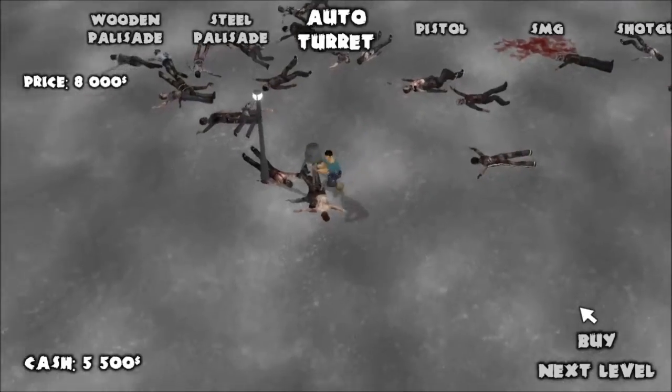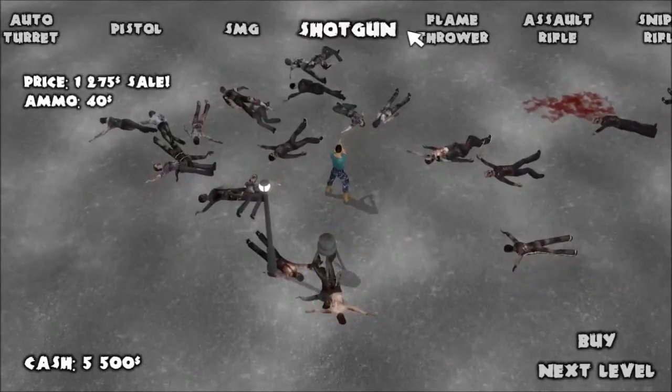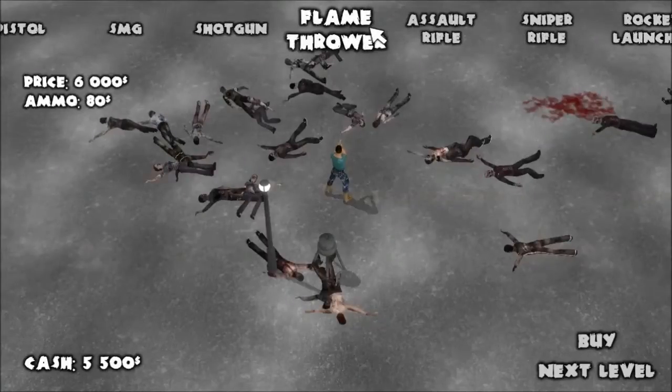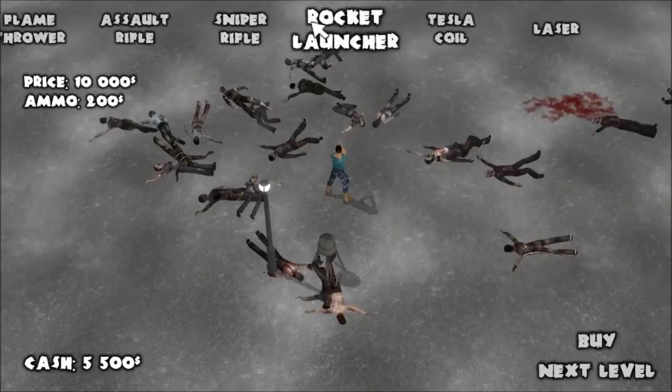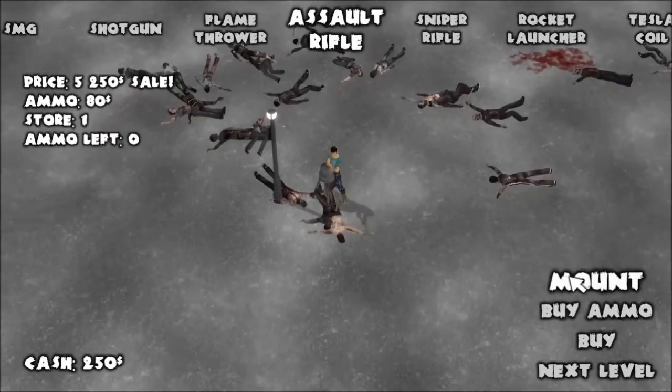This thing is just like another person. So what you have to do is you have to purchase whichever gun you want. I'm going to go ahead and purchase an assault rifle. Then we get the option to mount it.